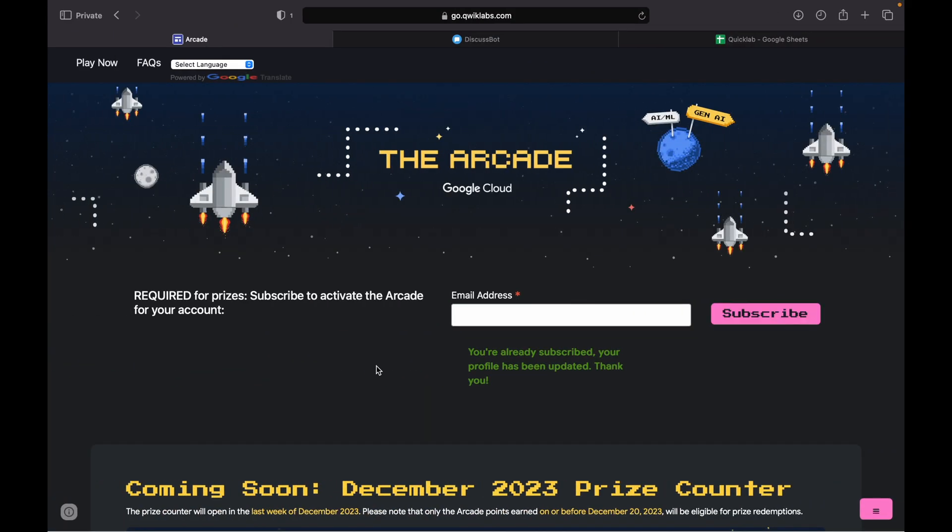Now the second point: I've seen most of you having an issue where you are not receiving the correct points — either in the prize counter or in the email. If you are facing this same error, no need to worry. Just wait for the final email from the Qwiklabs team. In that email they will mention: how many points you earned, a unique link to claim your swag, and some bonus points added to your account.